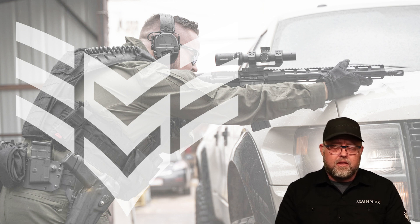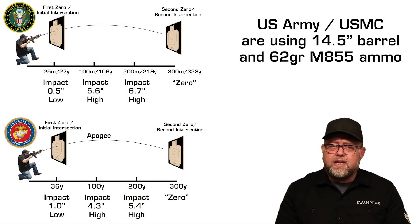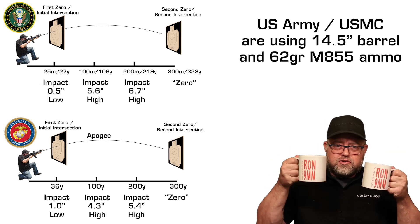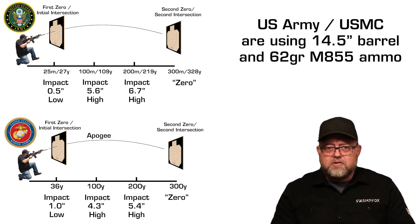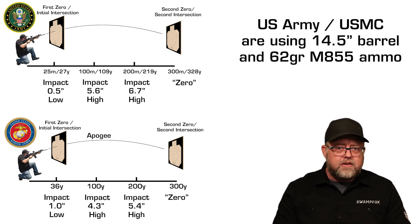For my last point: the Battle Sight Zero is a flexible concept. The 50-200 Battle Sight Zero isn't the only one — it's just the one Swamp Fox prefers. There are other trajectories to choose from even within 5.56 NATO. For example, the US Army uses a 25-meter initial zero with a second intersection at 300 meters, and the US Marine Corps prefers a 36-yard zero with a second intersection at 300 yards. If you ever want to start a good Army versus Marine argument, bring this up — it's like those old beer commercials: tastes great, less filling. Both branches have tuned their Battle Sight Zeros for the exact combination of rifle and ammunition they use, and their requirements for effective range versus accuracy.